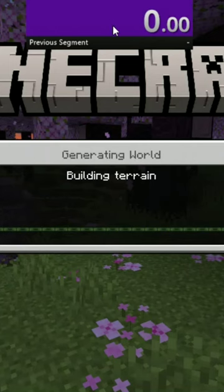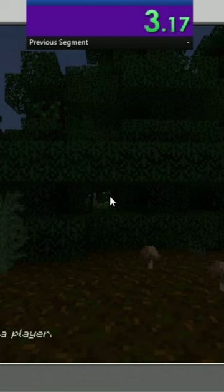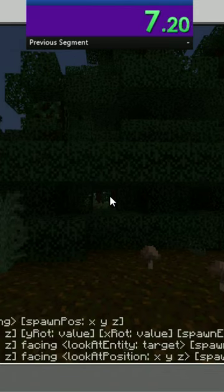Zombie horses do not spawn naturally in Minecraft, so I was going to need a creative world so I could quickly summon one in. I spawned into the world, started the timer, and used the slash summon command to get a zombie horse into the world.